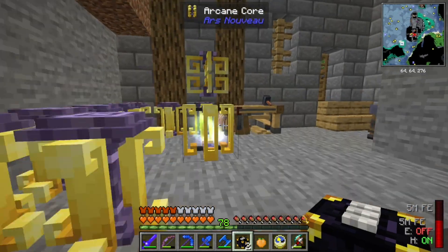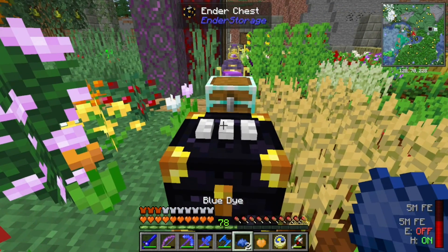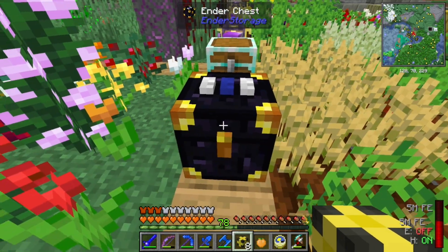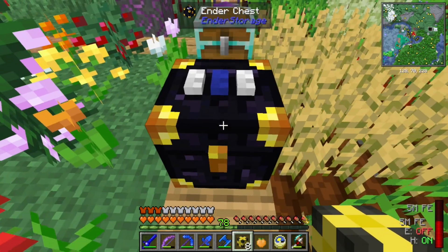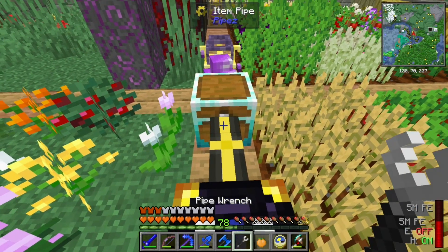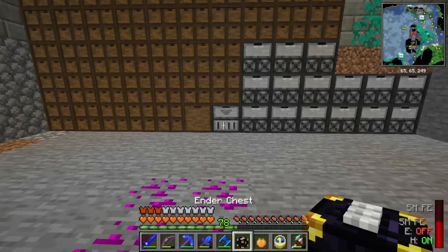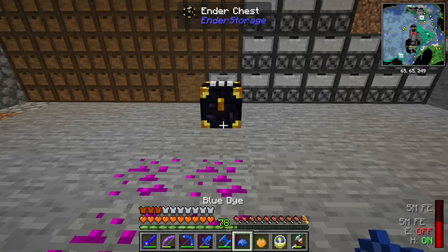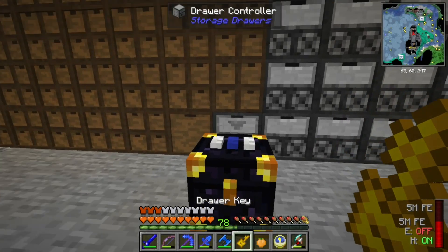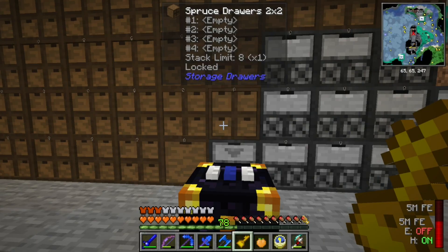And you can also color code them. If we pop one down here and dye the center strip - for example, white, blue, white - every ender chest in a loaded chunk that has that same color pattern will share an inventory. We're going to hook a pipe up here. And I made another big storage drawer system down here - this is going to be a lot easier than carrying all this stuff over by hand.